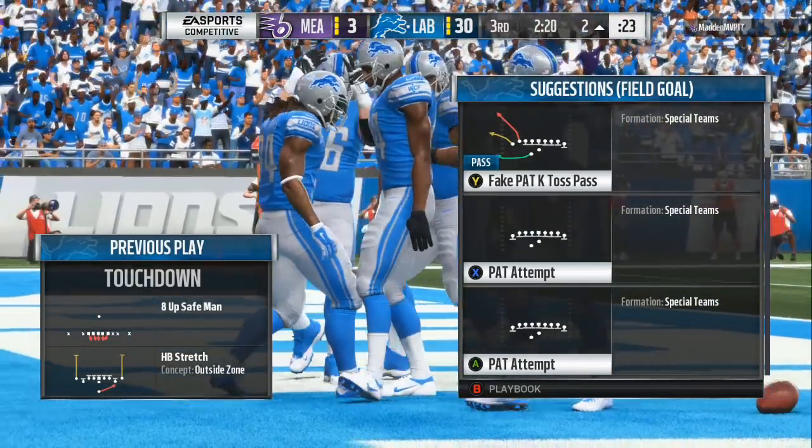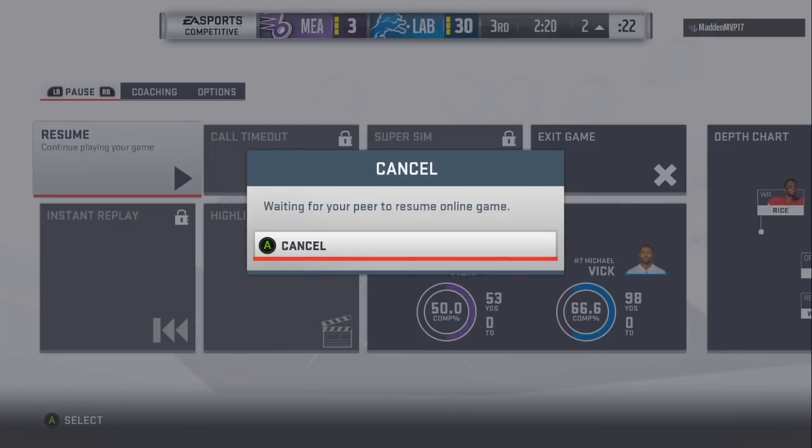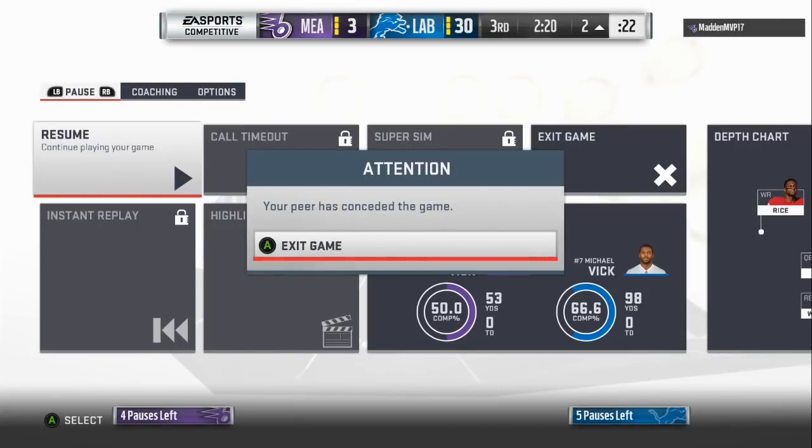Perfect execution on offense and on defense — 30-3! My opponent is pulling the cord. Michael Vick, 98 yards, zero touchdowns, but my team overall balled out. If y'all enjoyed the video make sure y'all drop a like — it's all love, let's go!